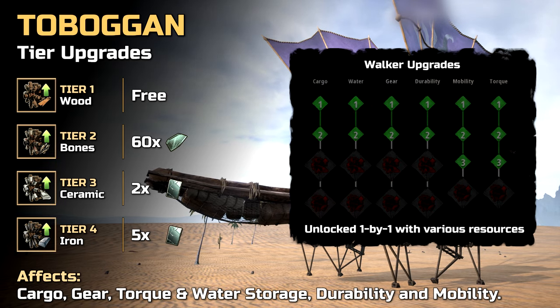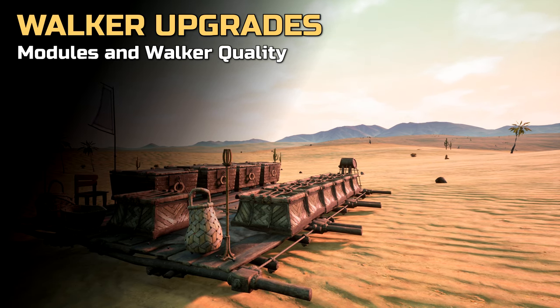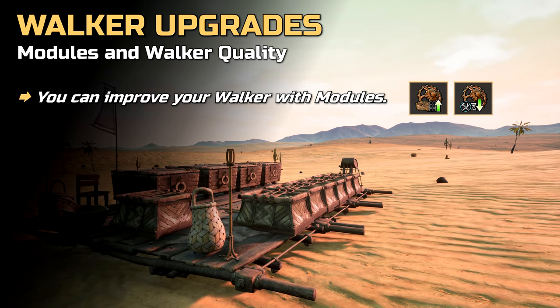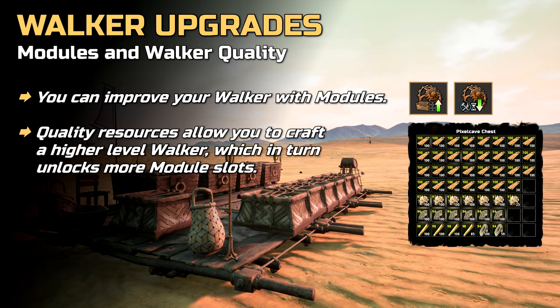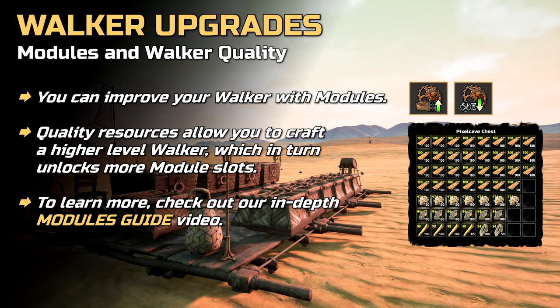If you are interested in building an even better walker and upgrading stats or efficiency further, here is something to keep in mind. Walkers can be improved with modules which provide unique perks like extra cargo slots, faster crafting and much more. By crafting a walker with quality resources, you will get a high level walker, and that level directly impacts how many modules can be slotted in a walker.